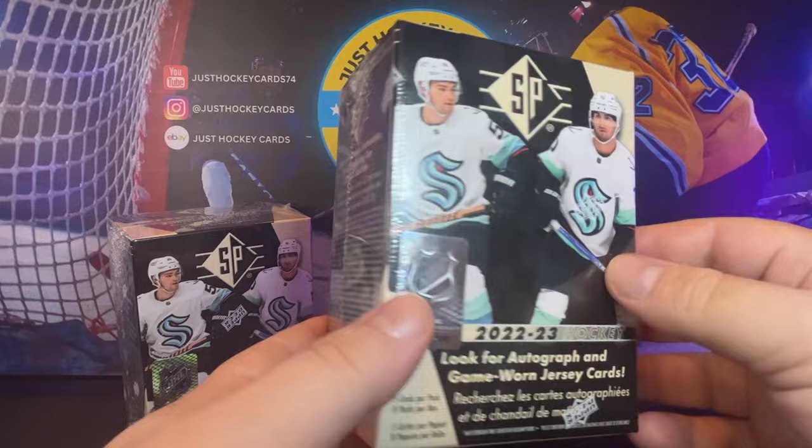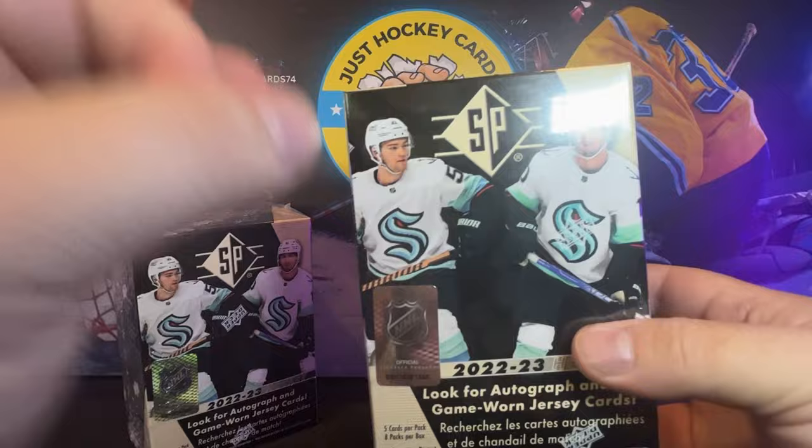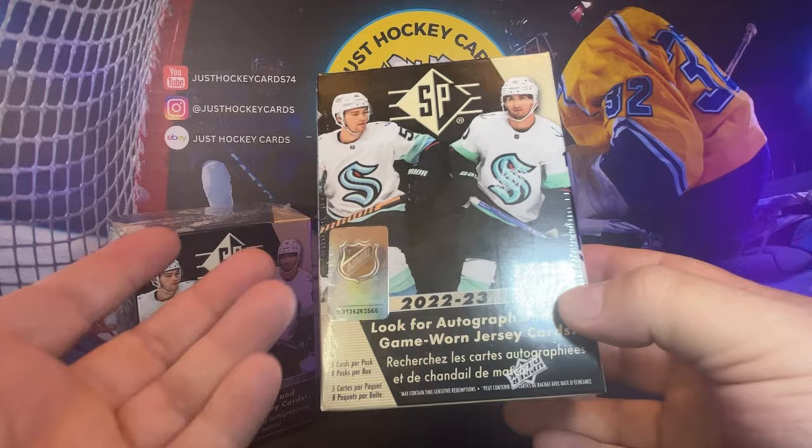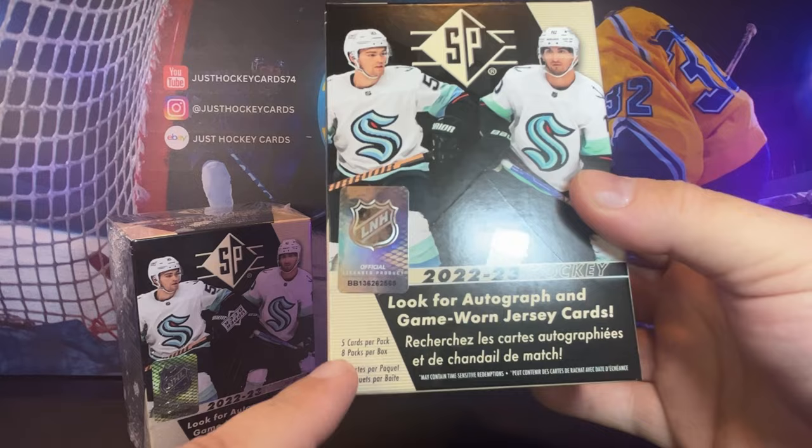Anyway, it's pretty tough chases there, but there are some SP Rookie Authentic Jersey Relics and some Authentic Profiles Jersey Relics, and it will be nice to get some game-worn memorabilia out of a retail box. We're looking at eight packs in here, five cards per pack.